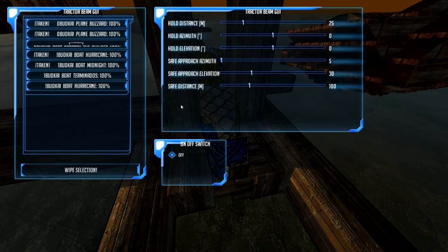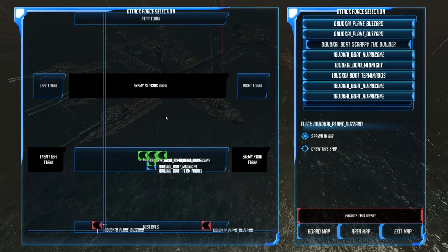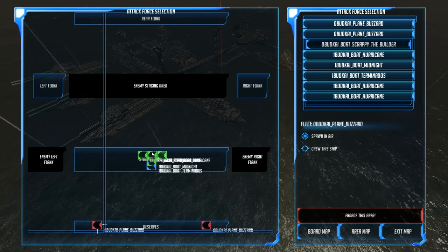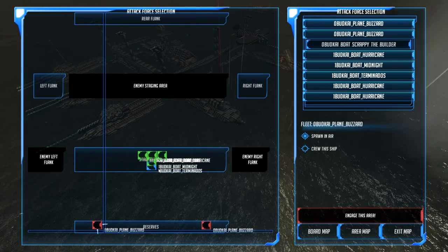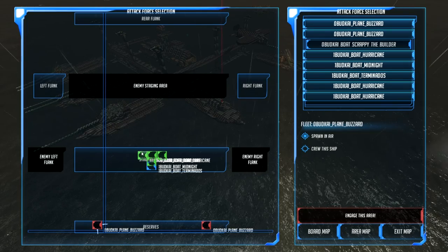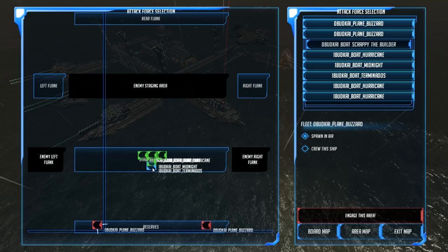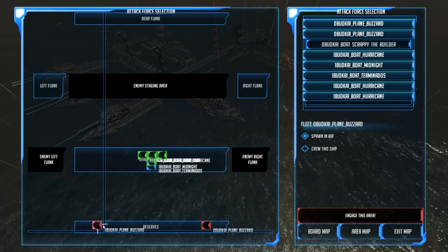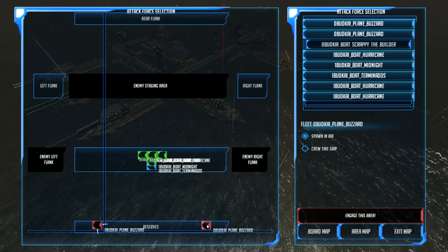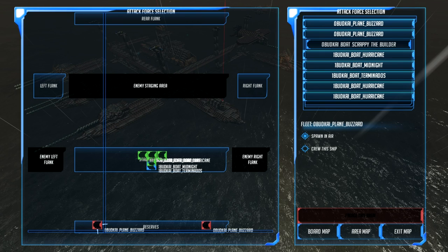I'll catch you guys on the actual assaults — see you soon! Here's the lineup: we got three Hurricanes out front, I moved our whole formation up a little closer so we don't have to sail as far to get to the base. Three Hurricanes, Midnight in the middle, and the Terminados — which I'll be sitting on during the fight — in the back with the longest range. Then two Buzzards in reserve starting in the air. Let's do this!